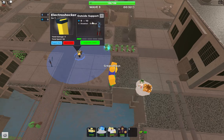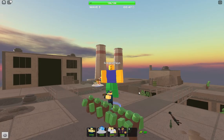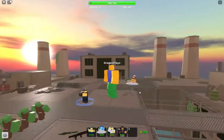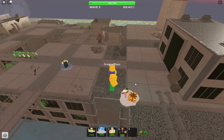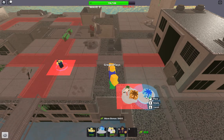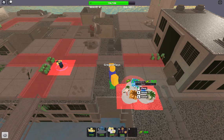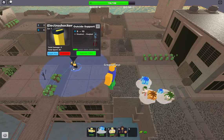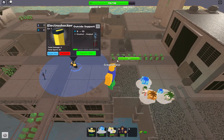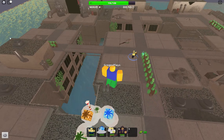He gets hidden detection, and I'm only doing this with towers that can see hidden. If they can't see hidden, that's a problem. Maybe I need to get more money so I can get the upgrade.